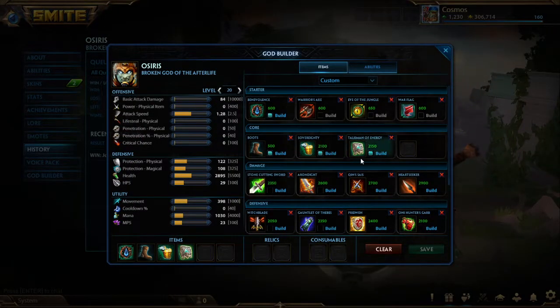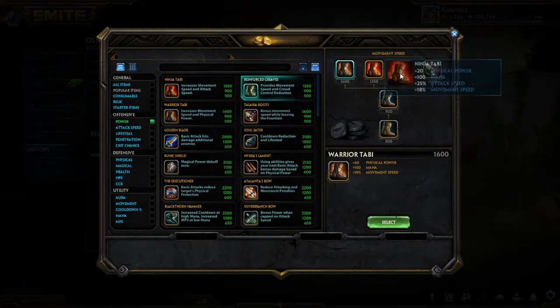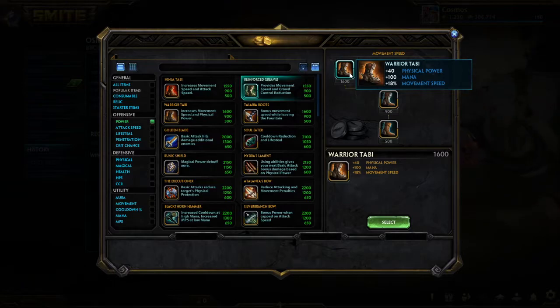Now that we're past the starter items, let's get straight into the core items — the items I think you can get away with building every single game and be completely fine. Those core items are going to be Boots, Sovereignty, and Talisman of Energy. I only put Tier 1 Boots here because there's not enough space. You could go pretty much any boots except for Talaria. Power Boots are good if you want to be extremely aggressive — your god has really good auto cancels and you want every auto you weave in to hit that much harder. Basic Attacks benefit 100% scaling from power, so it's going to be very effective on your Basic Attack Weaving.